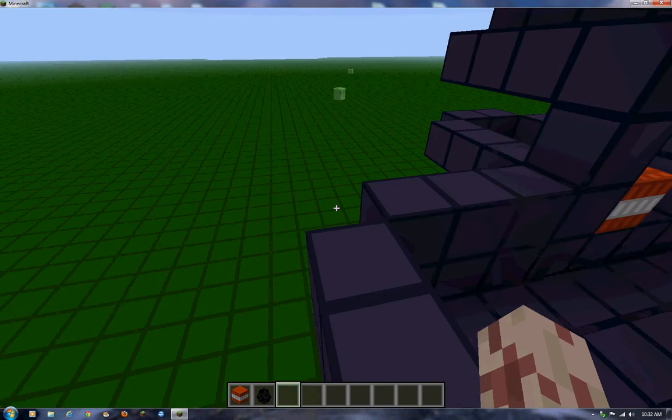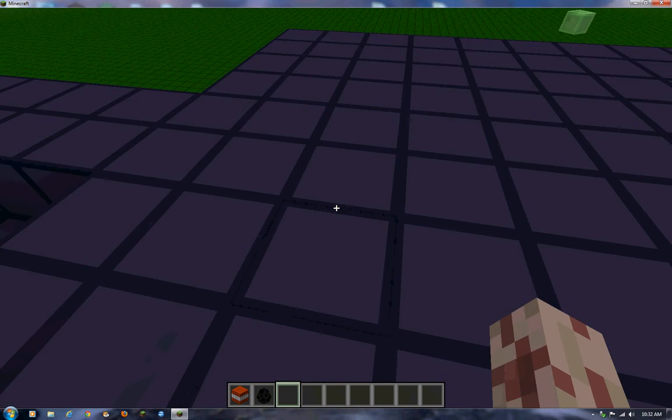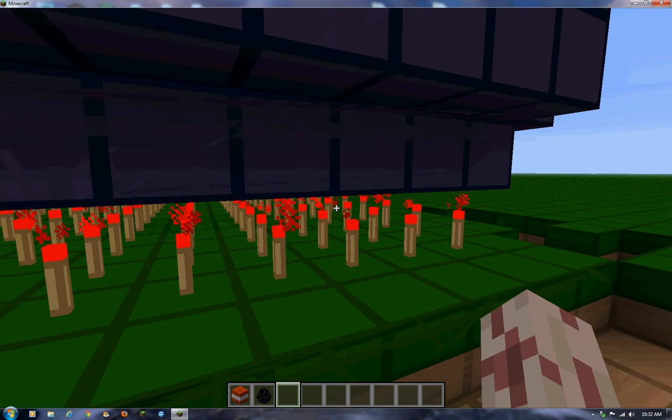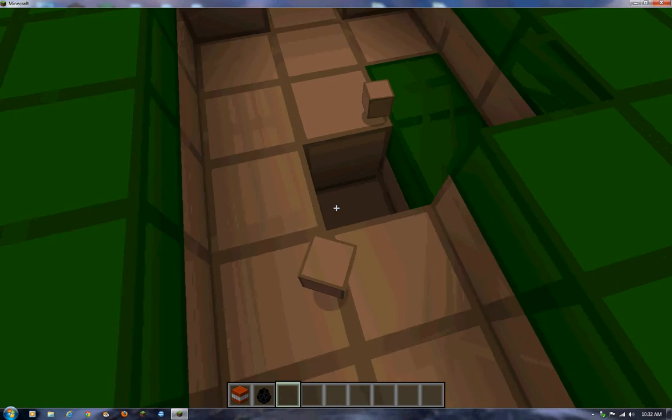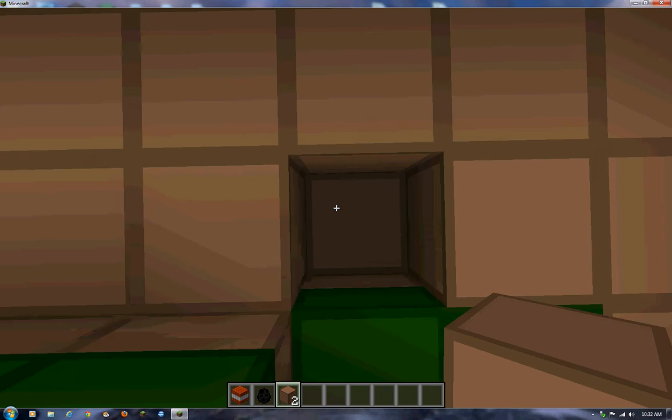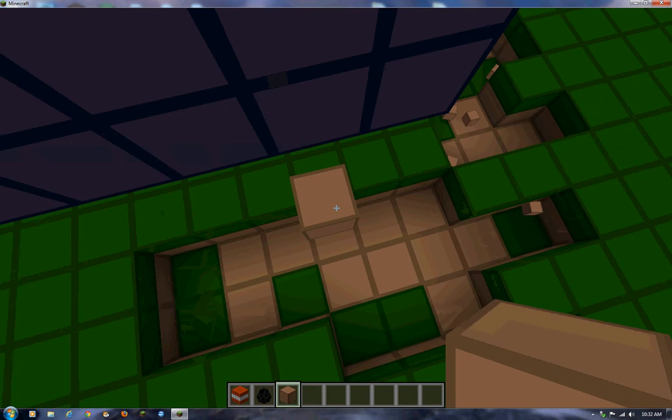Handy tip with ender pearls: never right-click with one looking straight down. The redstone torches are still live, so that's fine. Let's go find the action.